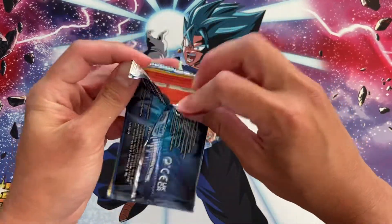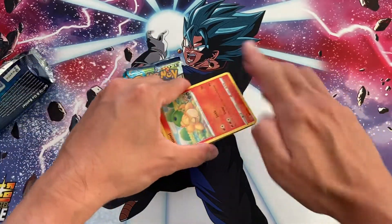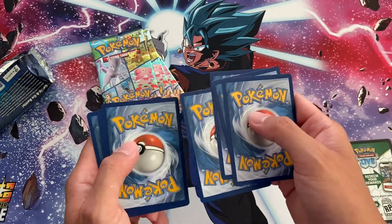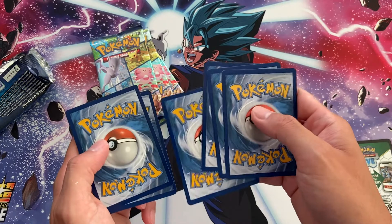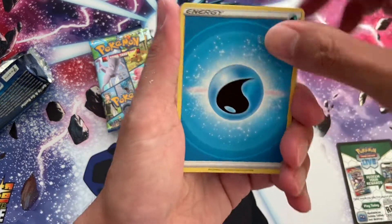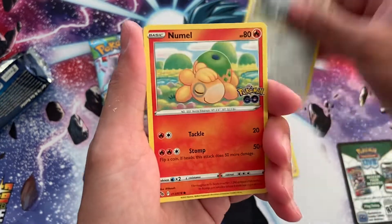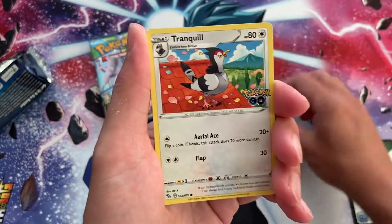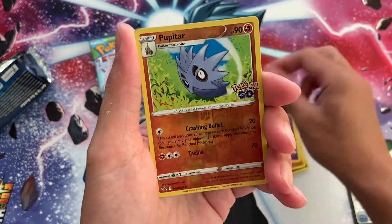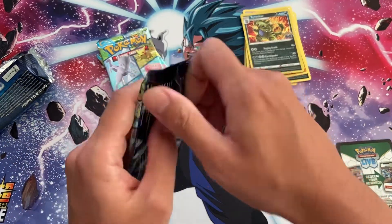All the packs have black borders because you are guaranteed a holo rare or higher. Let's see if we can get first-pack magic. First pack: water energy, Ariados, Blanche, Steelix normal, Noctowl, Raticate, Tranquill, Larvitar, Natu, Pupitar — and we got Tyranitar, normal holo rare.